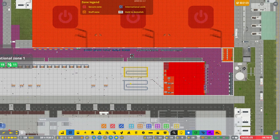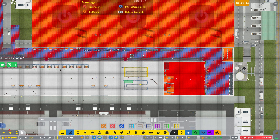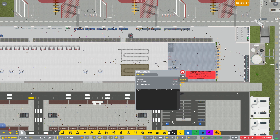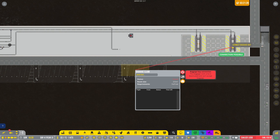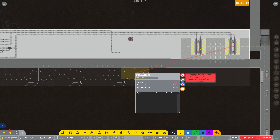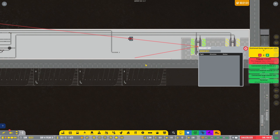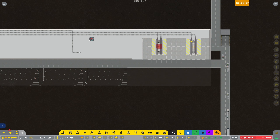Baggage claim area. Don't forget guys, please show your support by hitting that subscribe button — means a lot to help the channel grow. Let's get that one connected on there. That should now be green — baggage bay deactivated — it's not anymore.